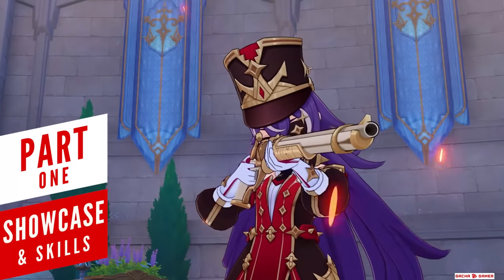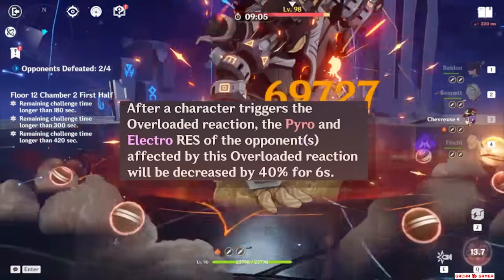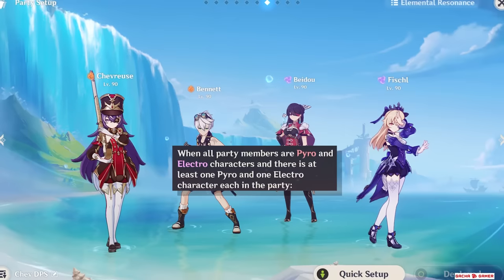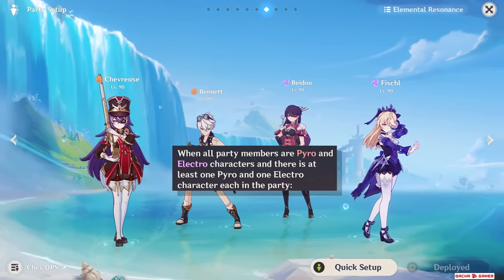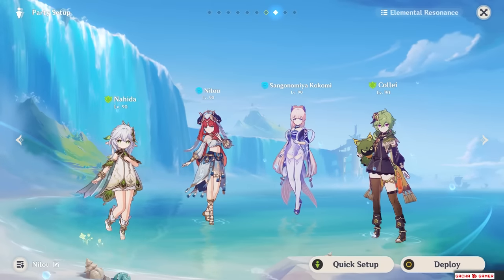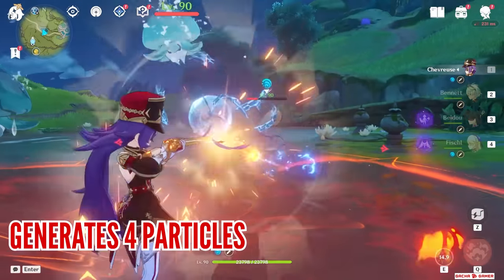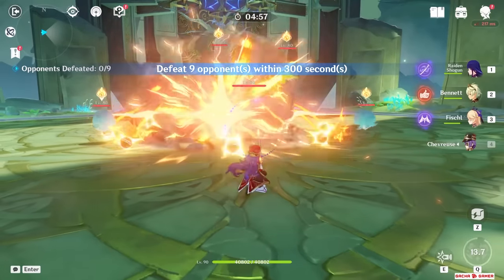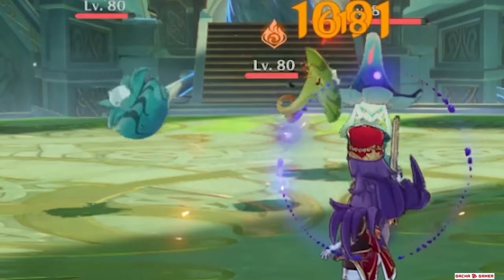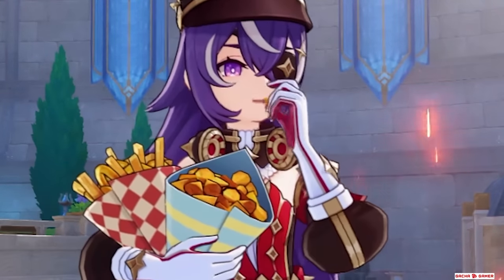In a nutshell, Shevress enables a new type of team archetype where she allows anyone who causes Overload reaction to reduce the enemy's Pyro and Electro resistance by 40%. The only catch is that the team must be made up of only Pyro and Electro characters, which is a similar restriction that Nilou also has. She can also shoot by tapping skill, or if held down she can aim and shoot, while her burst throws a big bomb with smaller bomblets that deal damage and pull enemies inwards. She is a gun-crazed bomb thrower who also loves snacking.